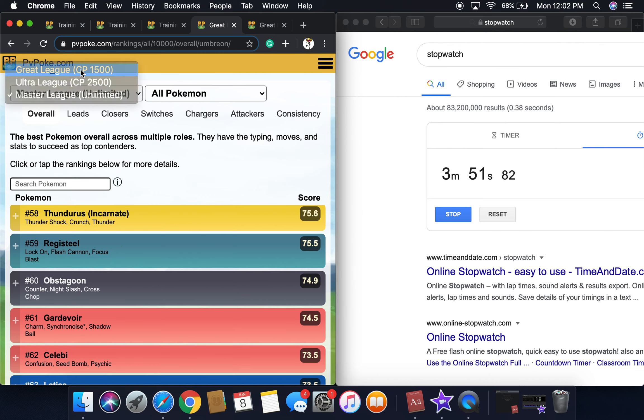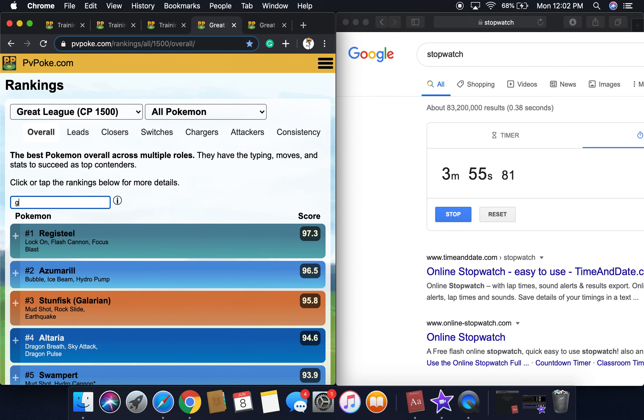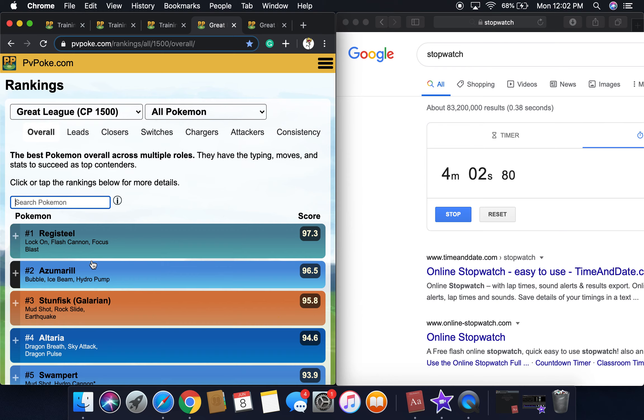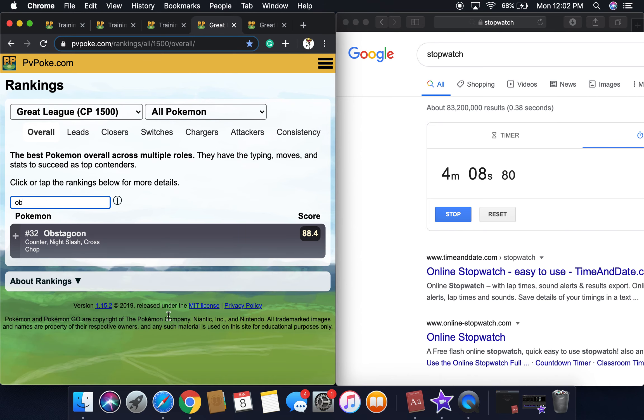Now we're going to the great league looking for Galarian Pokémon. If I search up 'Galar' — Pokémon GO made this new update where if you search 'Kanto' it'll show all Kanto Pokémon. So Galarian Stunfisk is third and Obstagoon is number 32 — pretty good.